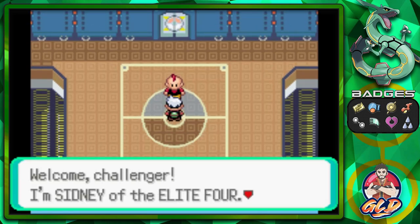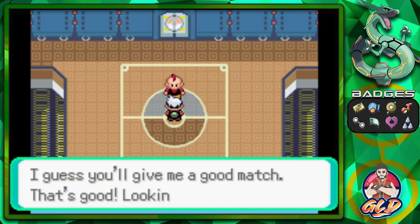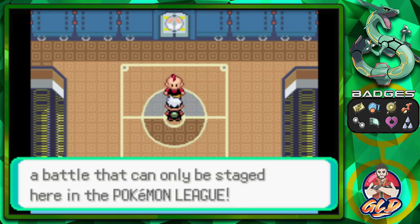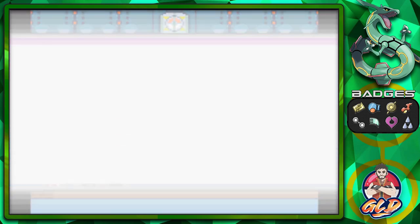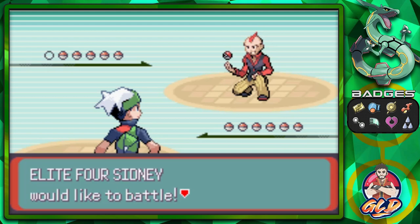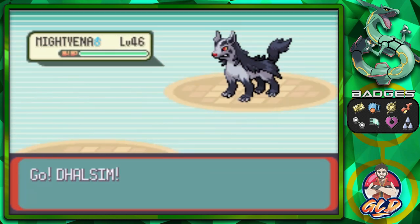Sydney says: 'Welcome challenger, I'm Sydney of the Elite Four. I like that look you're giving me — I guess you'll give me a good match. Let's enjoy a battle that can only be staged here in the Pokemon League!' Alright, here we go — it is time for our very first battle in the Pokemon League against Sydney.